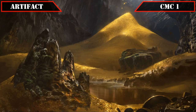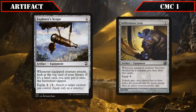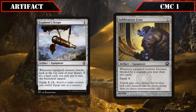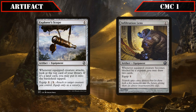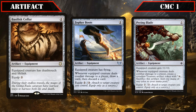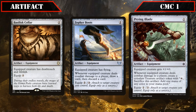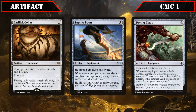Moving on to our artifacts, in the CMC 1 slot we begin with low cost equipment: Explorer's Scope and Infiltration Lens, both equipping for one — the former putting the top card into play tapped if it's a land when the equipped creature attacks, and the latter letting us draw two if the equipped creature is blocked. Basilisk Collar grants death touch and lifelink, Zephyr Boots grants flying and loots when dealing combat damage, and Prying Blade grants +1/+0 and creates a treasure token whenever the equipped creature deals combat damage to a player. All provide solid keywords and effects on the cheap.